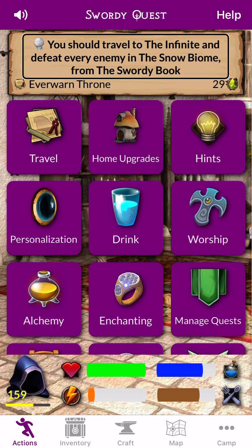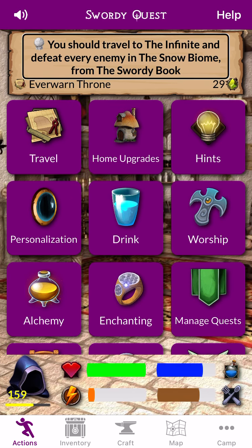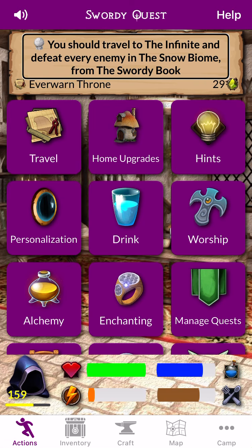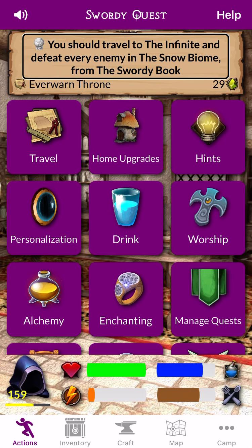Swartiquets. Crossed Swords. Sharkula. Level 100. Swartiquets. Crossed Swords. Sharkula. Level 159 is in Home Within Everworn Throne.